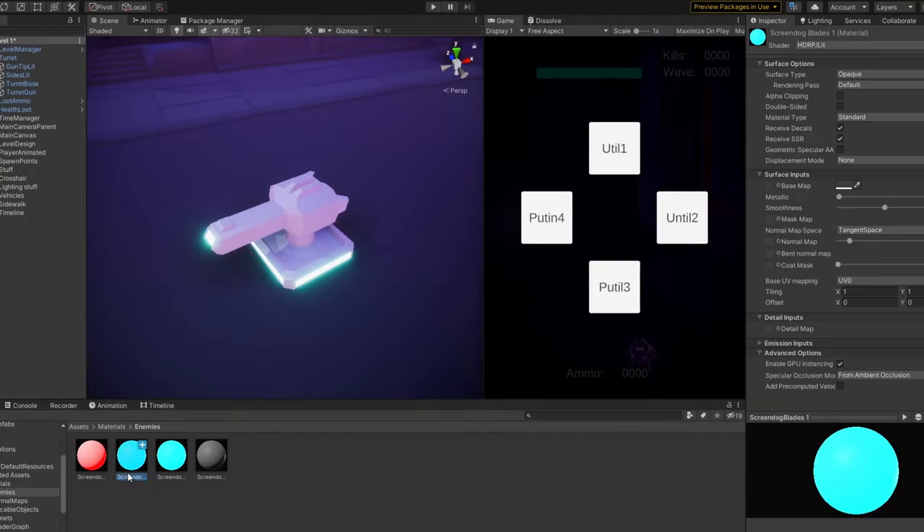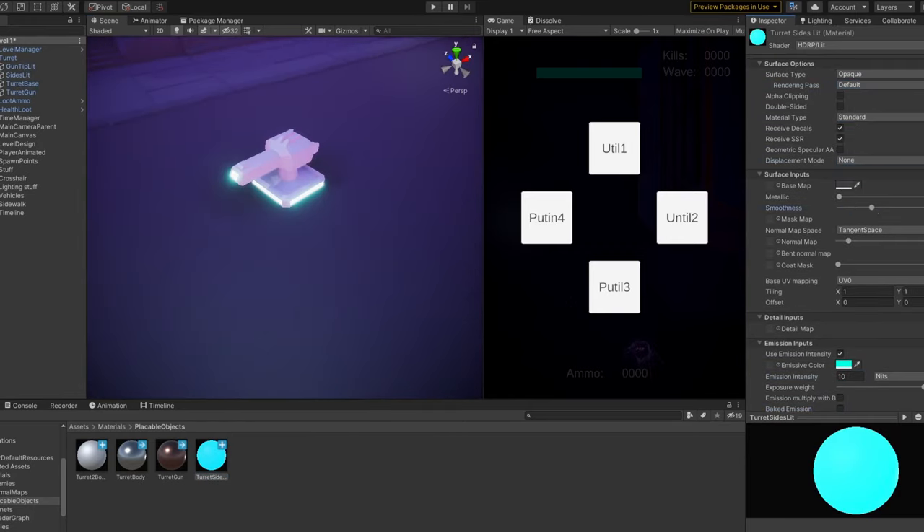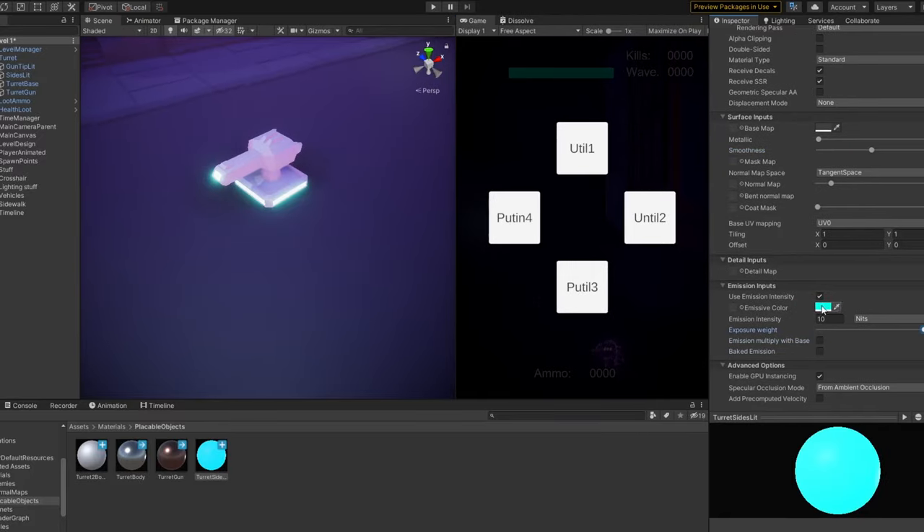Since I do not only want to use pre-made models, I made my own turret in Blender. It is super simple, but it took me longer than it should've. Then I added some glowing materials, because it makes everything look better.